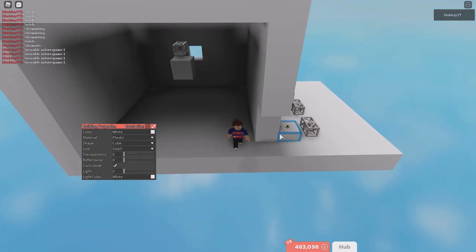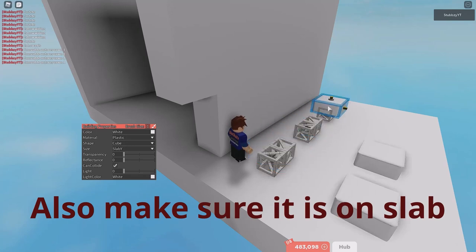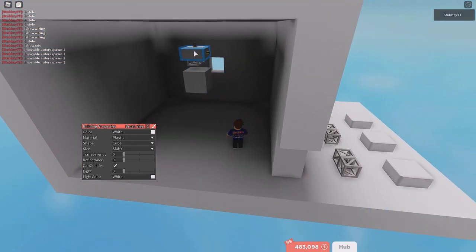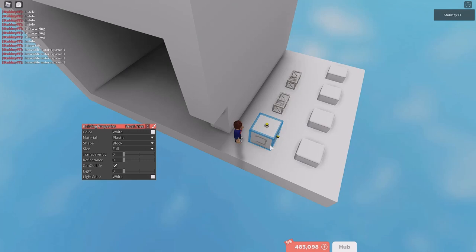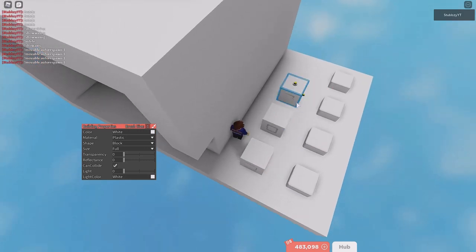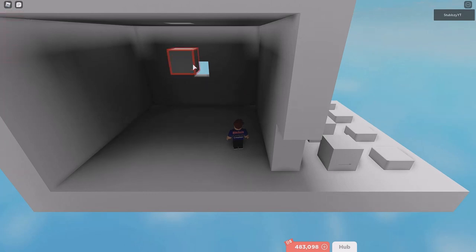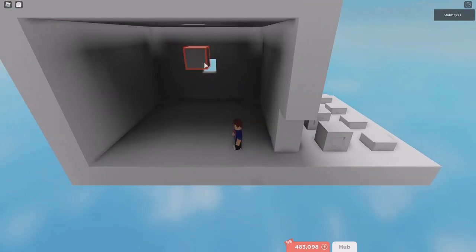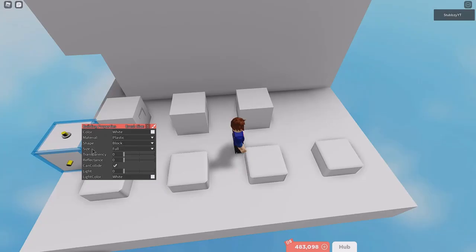Now what you want to do is place the cube on top like this, on all of them. Place that one on top - make sure to place it on top. Then now what you want to do is change it back to fall, then change it to block. Place blocks on top of this like this. The balls are actually going to be sitting on top of these mechanisms. Make sure to have the size on full - you can have ball, cube, or block.